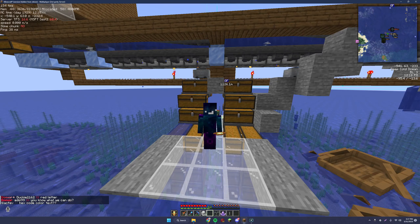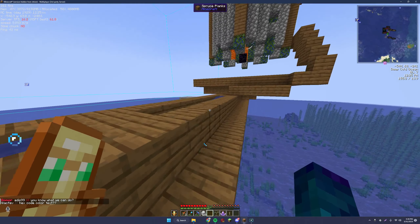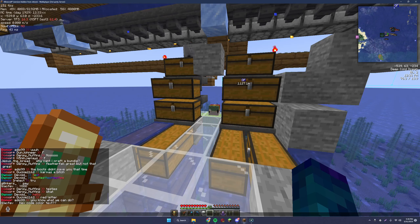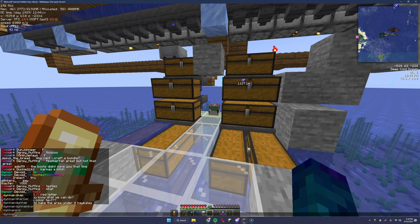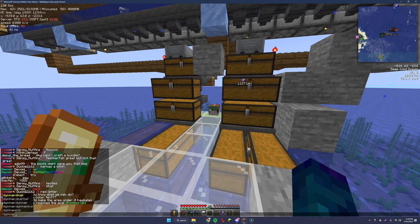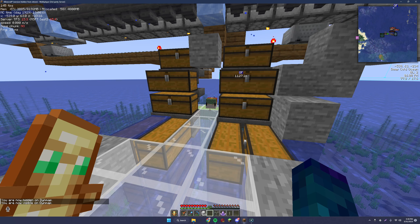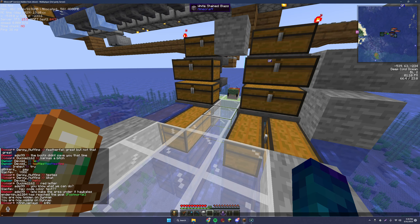Moving on to extra ender chest rows — I don't have an ender chest on me but it's pretty self-explanatory. Donors get one extra ender chest row, and donor pluses get two extra rows. You also get the ability to use dynmap hide, which is really nice if you just want to be hidden on the dynmap. It's normally displayed, but if you type slash dynemap hide, your player character disappears. Then slash dynemap show brings it back. That goes for donors and donor pluses.